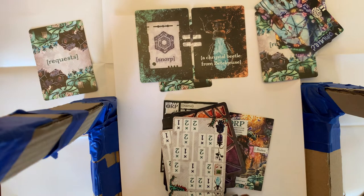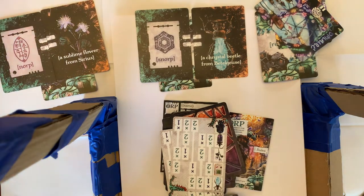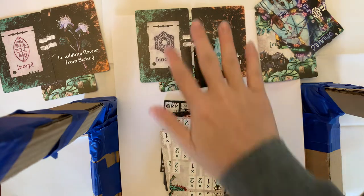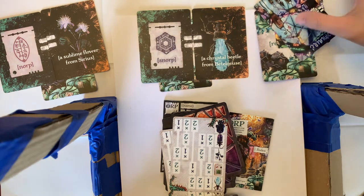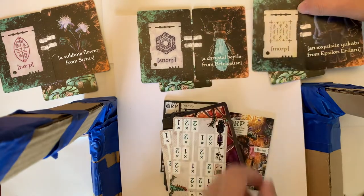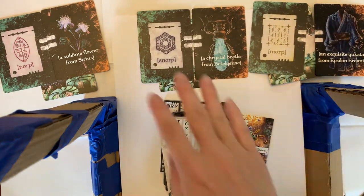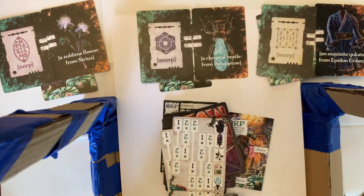The premise is that you're being sent to this market to buy alien goods, but you can't just buy them because you have no idea what the words mean. If you're this player, you don't know that the flower is the norp, and maybe you need to find the flower. Each of these players knows their own piece of secret information, but they don't know the information that the other players know.